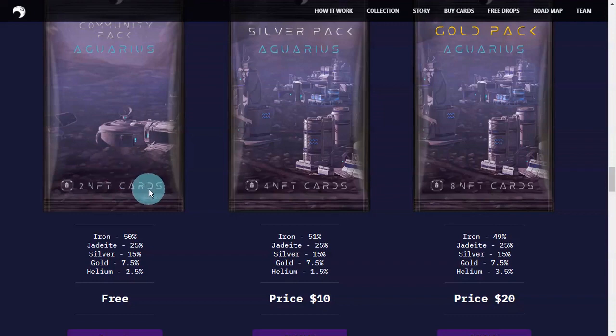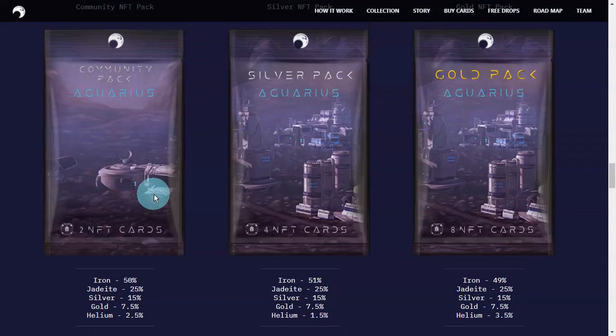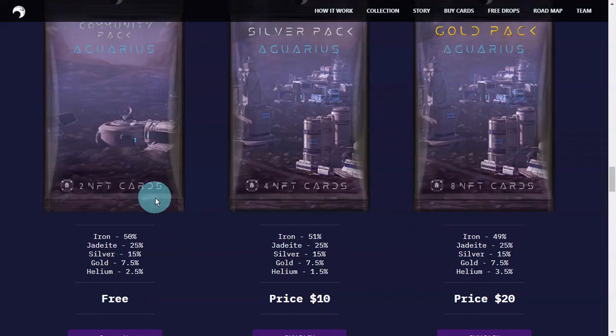If you're interested and want to join this game, it's possible to get packs for free. As I showed you earlier in my inventory, those were ones I got from giveaways. The silver pack costs $10. The chances of getting helium from it are lower — the lowest is 1.5%. The gold pack gives a 3.5% chance, which is a better chance. But iron is still the most common card you'll get.